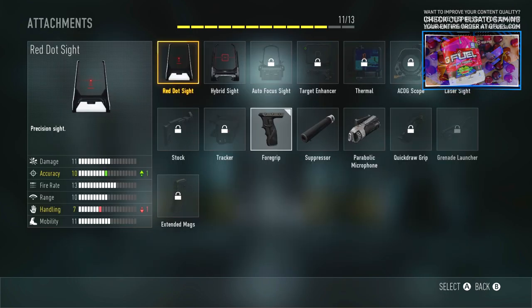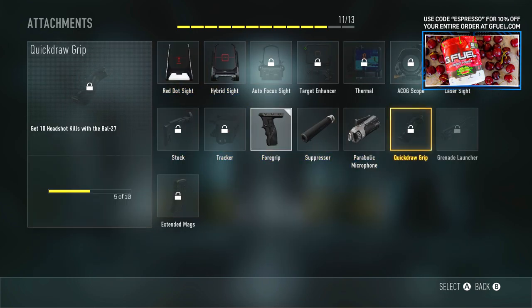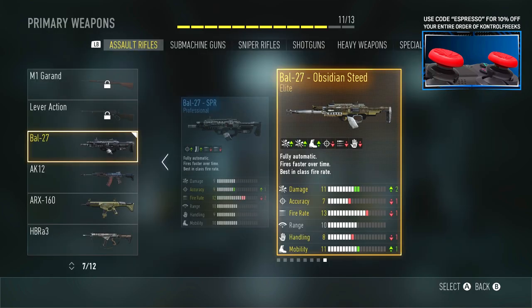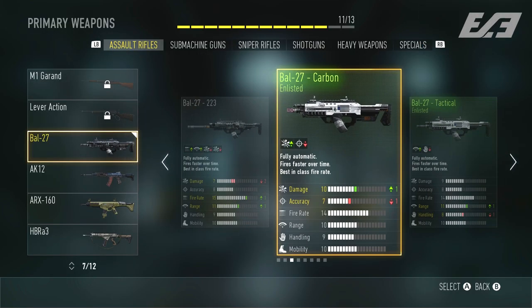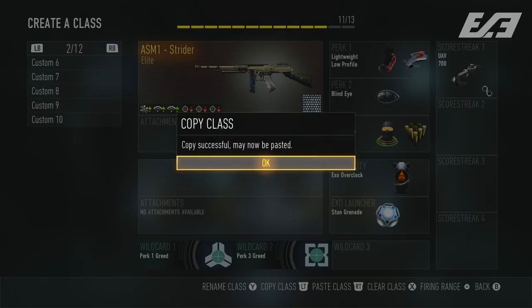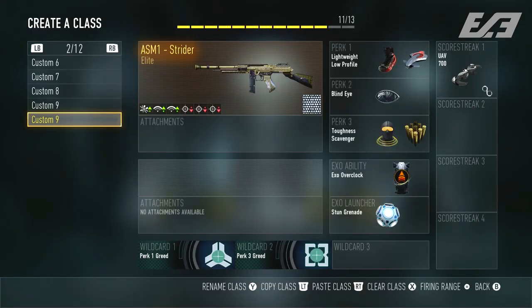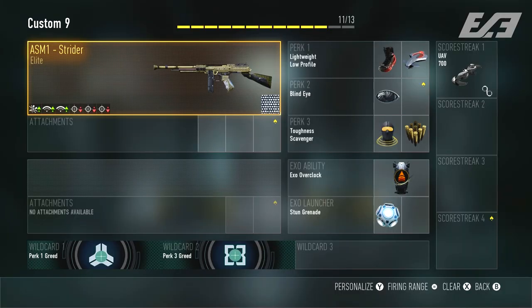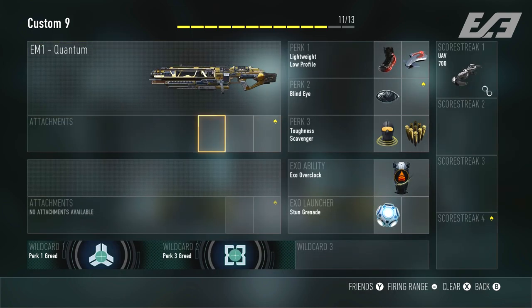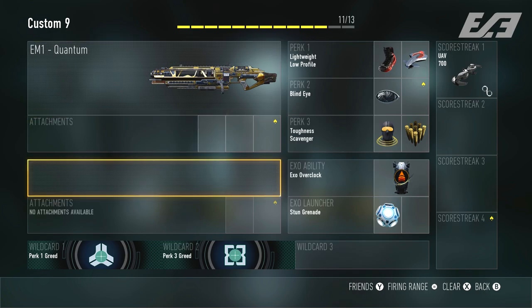Jumping back to another ambition Sledgehammer Games had with Advanced Warfare, we're going to talk about the pick-13 create-a-class system. We had seen the pick-10 system in Black Ops 2 which proved to be a fan favorite, but a pick-13 — announced at the official Advanced Warfare multiplayer reveal — accounted for absolutely everything, including scorestreaks. You could reallocate slots to more attachments, more perks, or upwards of four scorestreak slots if you wanted a bare-bones loadout. Since then, we haven't seen the pick-13 return in any capacity.